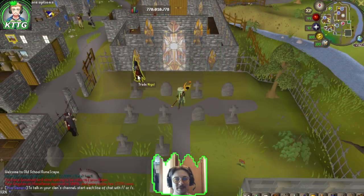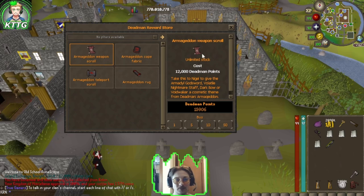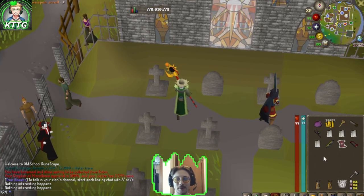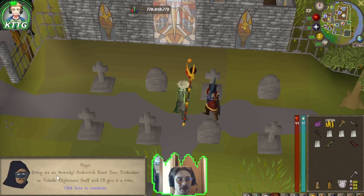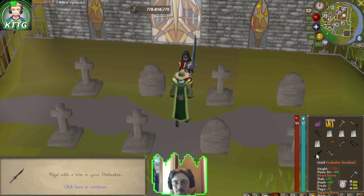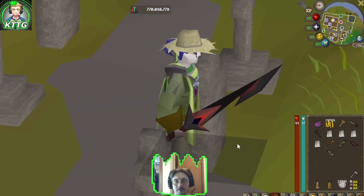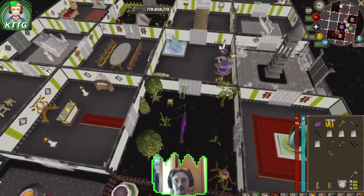Deadman Armageddon is over — let's trade Nigel in the Lumbridge Swamp to claim rewards. We'll buy an armageddon weapon scroll for 12,000 and an armageddon rug for 3,000. We use the weapon scroll on Nigel: 'Bring me an Armadyl godsword, dark bow, void waker, or volatile nightmare staff and I'll give you a trim.' There we go — that gives us our void waker dead man variant, and it is pretty flippin' beautiful.